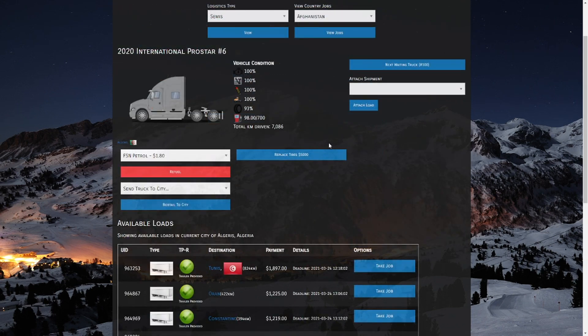Alright guys, I think that concludes about all there is to know in a very basic sense for logistics. Later on I'll have more in-depth videos covering using your own trailers, what certifications may be best to get, and other tricks of the trade. For now though, I think this gives you a firm grasp on how to get started making money in meta logistics. Trucking is a great way to start — it's relatively low cost to get going and relatively easy to maintain. If you have any questions, feel free to post a comment below, come join us in the FSN Discord, or submit a support ticket. Thanks for watching!